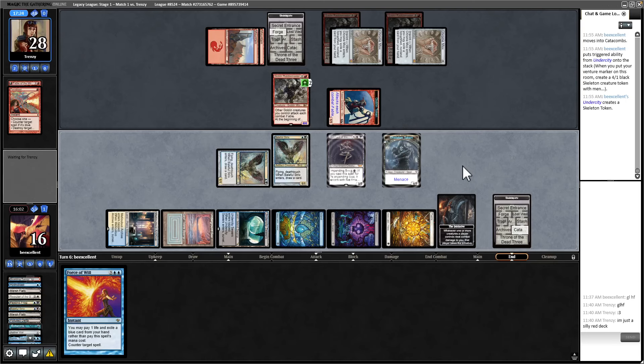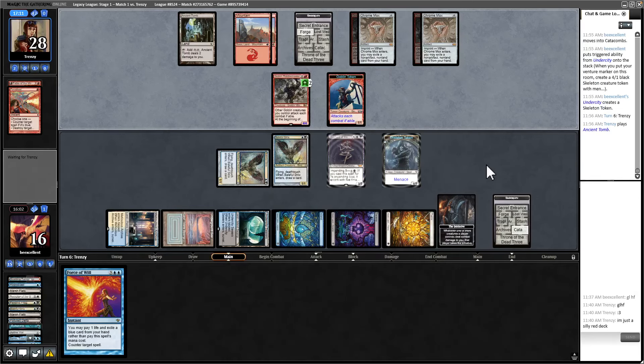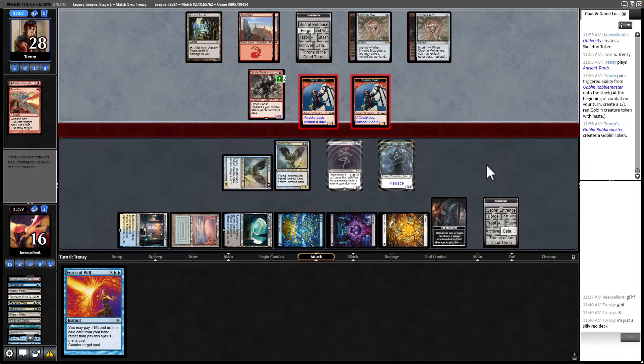Everybody was asking: what's good against Delver and good against Initiative? Baleful Strix. So everybody was playing that for a while, and then they printed Bowmaster and everybody stopped playing Baleful Strix. But with Bowmaster going down in usage, we can risk it for the biscuit with Baleful Strix because it's just so good against Eldrazi and so many other cards. They drew a land for turn — that's not what they wanted to see. We are going to ultimate here and end this game.